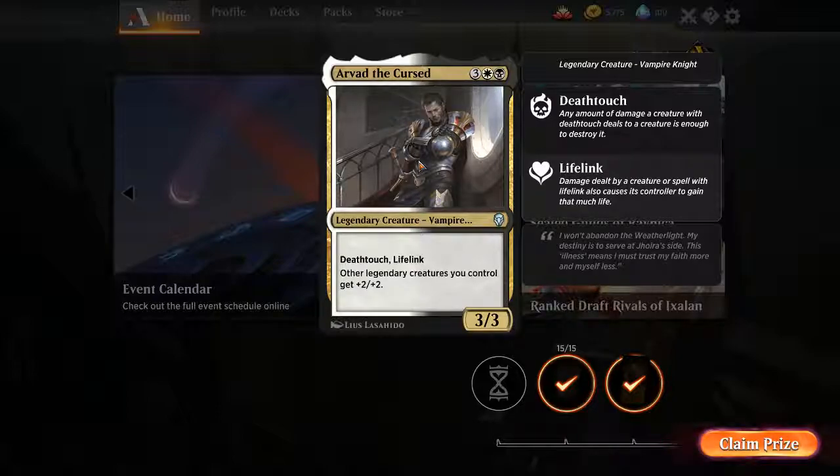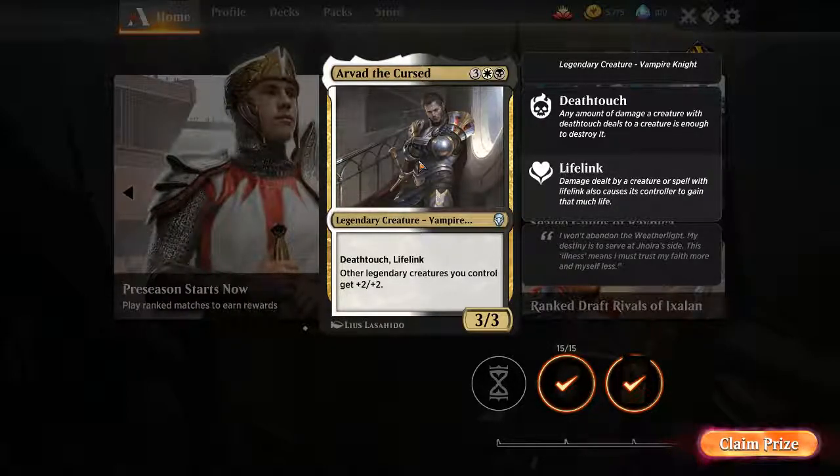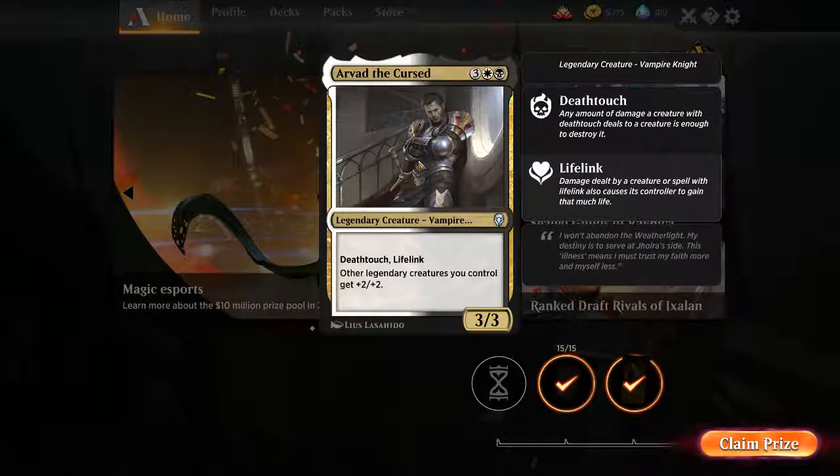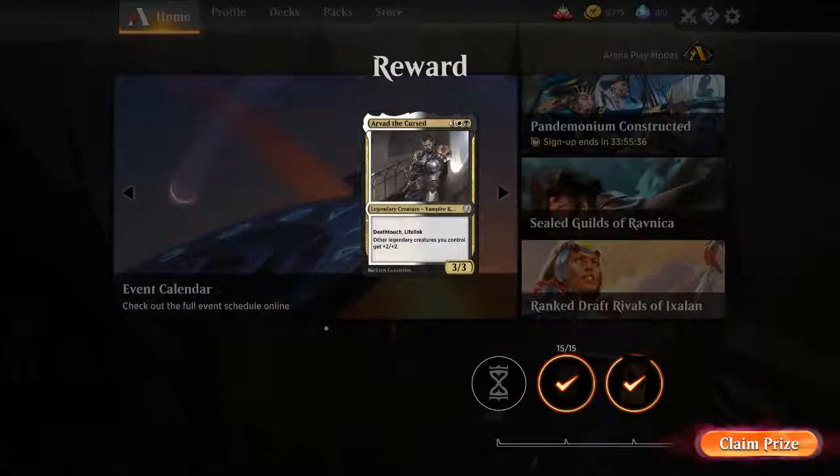The whole point of doing this was to get to 15 wins. That was my 15th win. Other legendary creatures get plus two plus two. My brewing brain is going crazy here — I'm trying to think of what legendaries would be good with this that aren't the ones that haven't come out yet. Helm of the Host — wait a minute. Does the Helm of the Host create a non-legendary? It breaks the legendary rule. Well, I guess he might just make the one guy bigger and bigger. I'm always trying to come up with new ideas for videos and that might be it. I'm calling this one now.